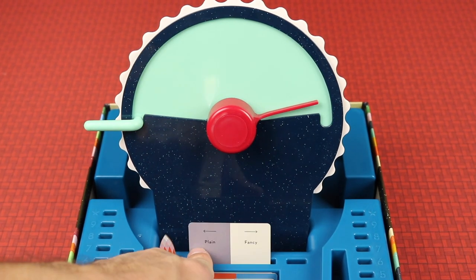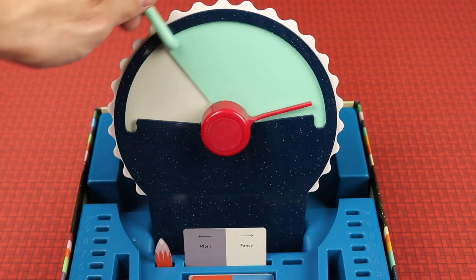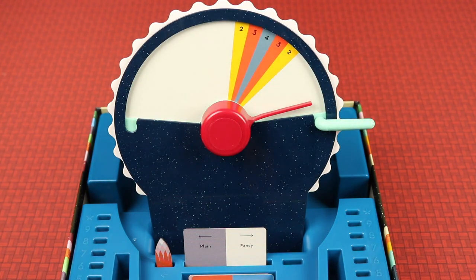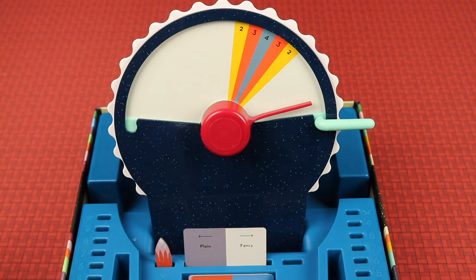Let's try one more — we have plain versus fancy. Typically you want to give one concept; it can be more than one word and they recommend five words or less, but it should be one concept. So how about: jeans and a collared shirt. Give yourself a few seconds to think about where on the spectrum that falls, put your finger on the screen, then we'll reveal. That's pretty much how you play — the first one to get to ten points is the winner.